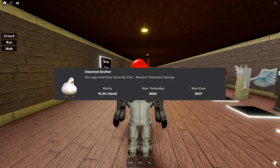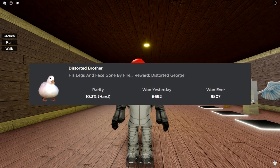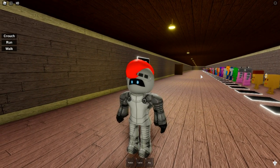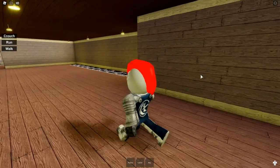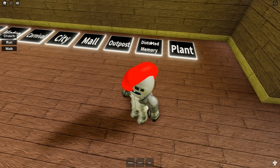The first one is called Distorted Brother — His Legs and Face Gone by Fire. Reward: Distorted George. This badge is a 10.3% rarity, and it is found in the distorted memory map right here.